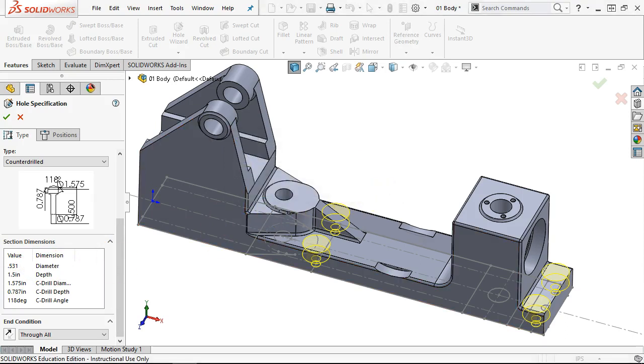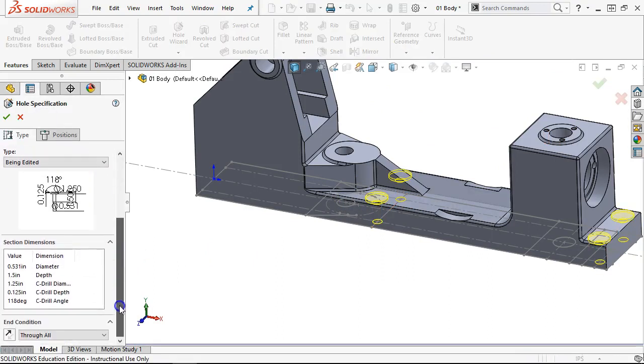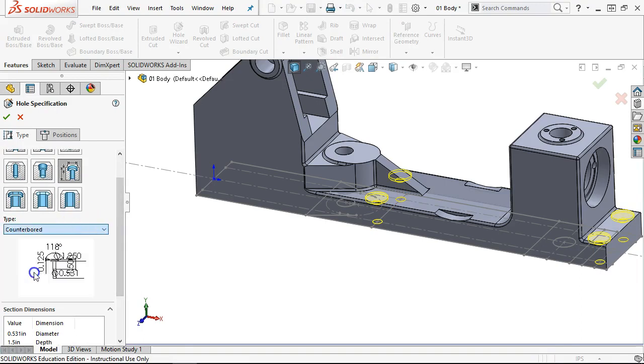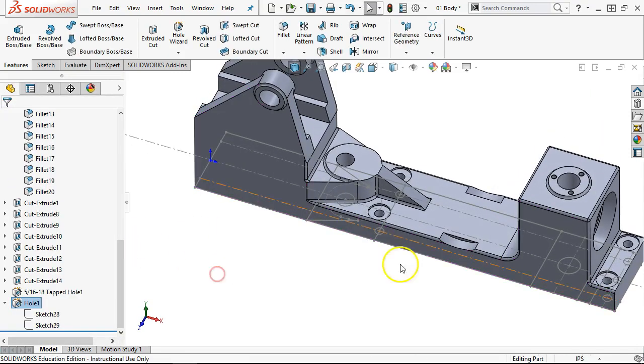Depth derived from the end condition — that's fine. Counter drill: 1.575 — we'll go to 1.25. Counter drill depth — let's stay with the eighth of an inch as a best guess. That looks pretty good. Did I pick counter drilled or counterbored? Counter drilled. Diameter 0.531, depth 1.25, and then 0.125. Much better — I can work with that.